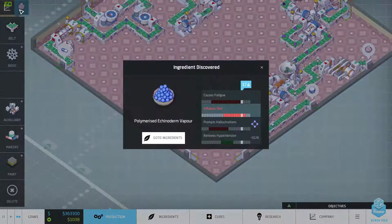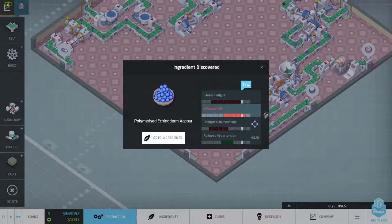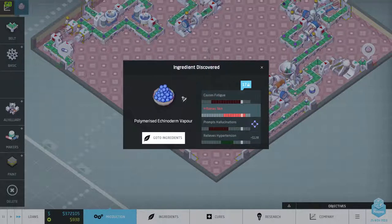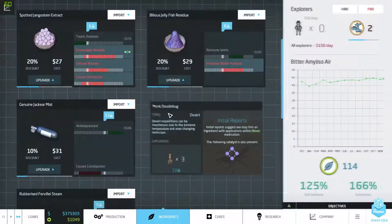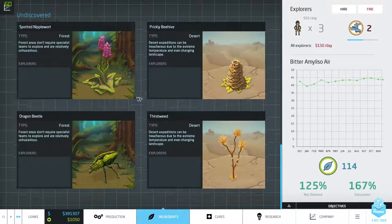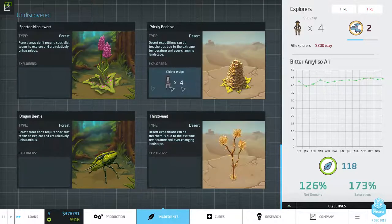What shall we do now? How far is the autoclave? Pretty far away. New ingredients — which reduces hypertension and is prone to hallucinations, with an ultraviolet cure. Treat angina. Alrighty. That's the Monk Doodlebug which gives us the polymerized echo — 'ecky ecky no derm vapor.' Talk about fancy words! We're gonna hire one more scientist because we can get these two.